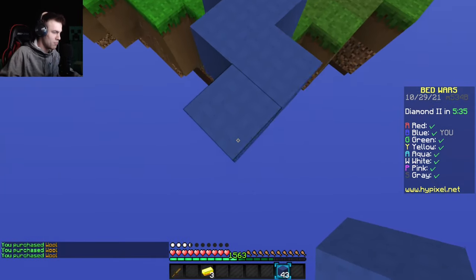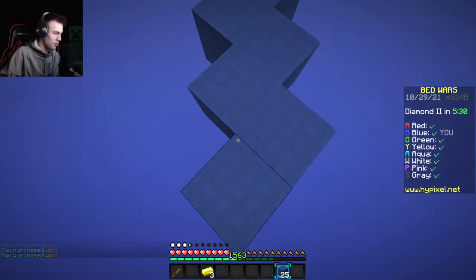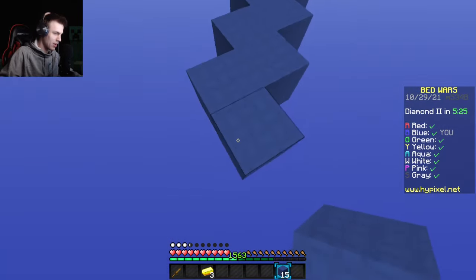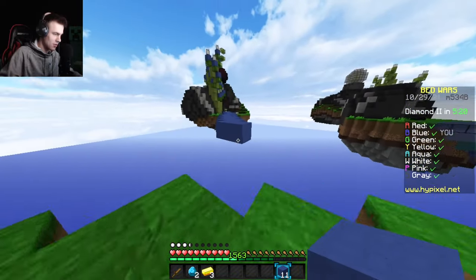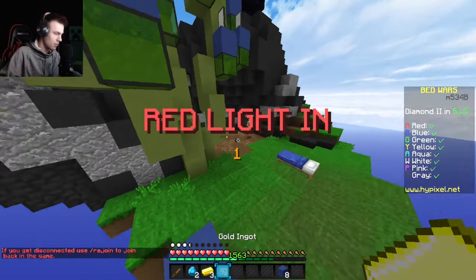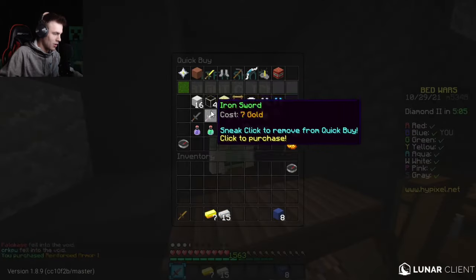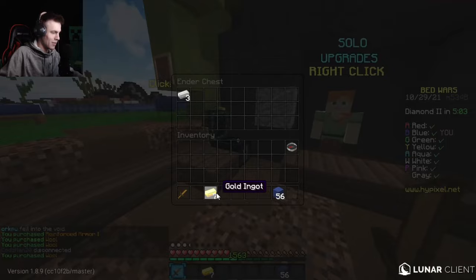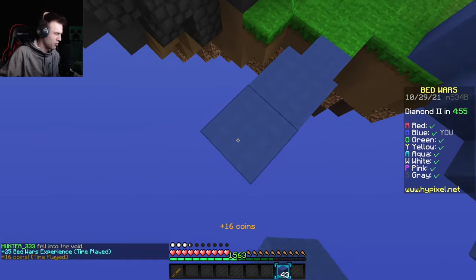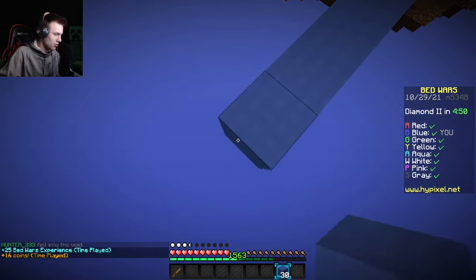I can move my camera around during a red light but I should be very careful about moving my character. I'll go ahead and grab the two diamonds here and defend my bed. Oh no — I failed the challenge. I'll quick win this game and resume next game. Any movement at all will fail you — even if you get smacked by another player during a red light, I think that counts as moving.